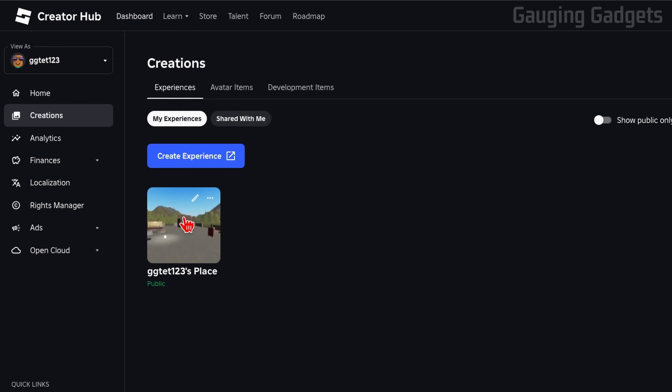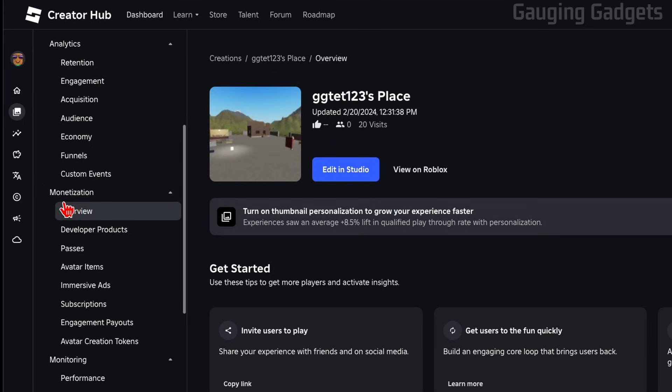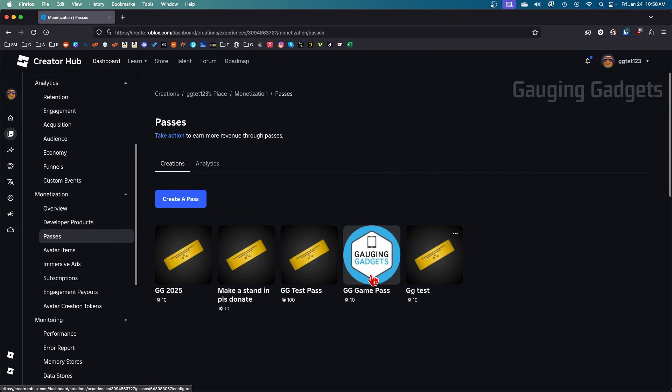Once the Creator Hub opens, select Dashboard, then find and select your Roblox place. If you have multiple places, select the one that's public. Once your place is open, in the left menu scroll down until you get to the Monetization section and select Passes.